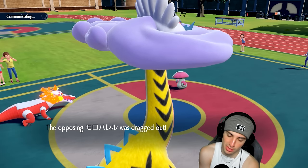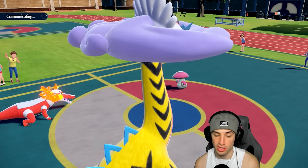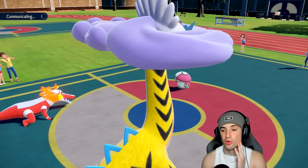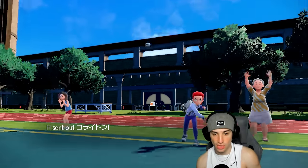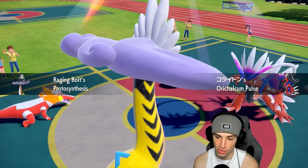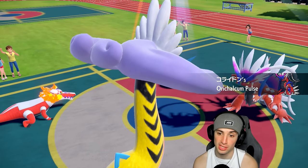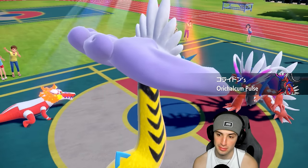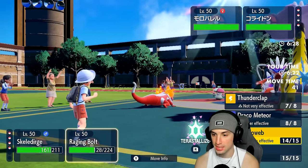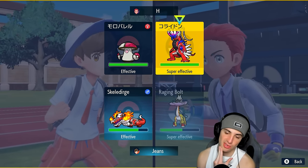We get to see Amoonguss come out. I can go right into Torch Song under the sun and do some nice damage. Their final Pokémon is Koraidon. He brings out harsh sunlight — but I have Safety Goggles, so he can't put me to sleep. I love going into Torch Song here. Do I keep slowing him down or go for a Draco Meteor? I'll go for Draco Meteor since Raging Bolt could be dying this turn.